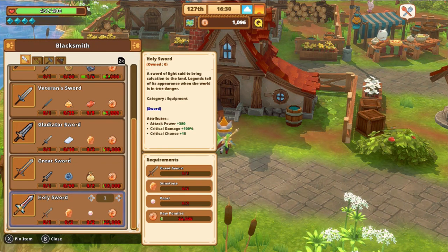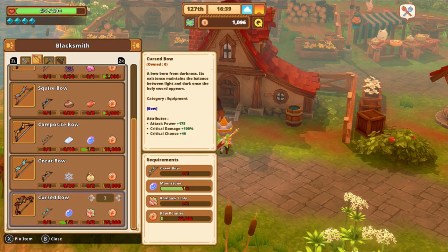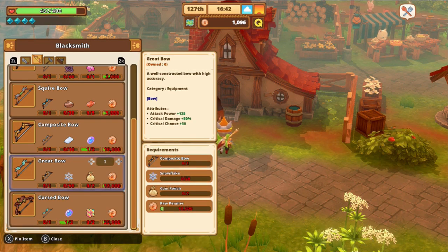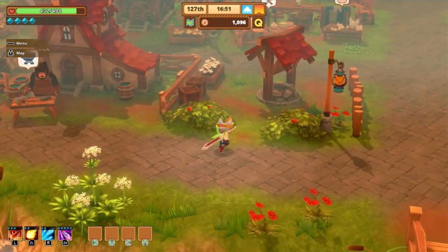If you don't know how to get sunstone, watch my video on sunstones because I have shown you how to get that item. There are also various other things — some of the best armor in the game also requires pearl — but luckily there are no bows that require pearl. If you're looking for pearl through the sword route, you are in the right place.